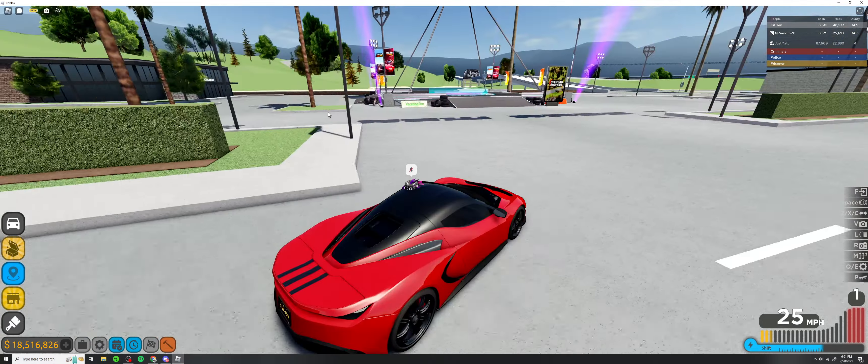We got this beautiful Pininfarina Battista. It's electric in real life — it's basically an off-brand Ferrari — and nothing changed between the game and real life. In the game it still looks like an off-brand Ferrari, but it's got a 765 LT wing, so that's pretty cool.